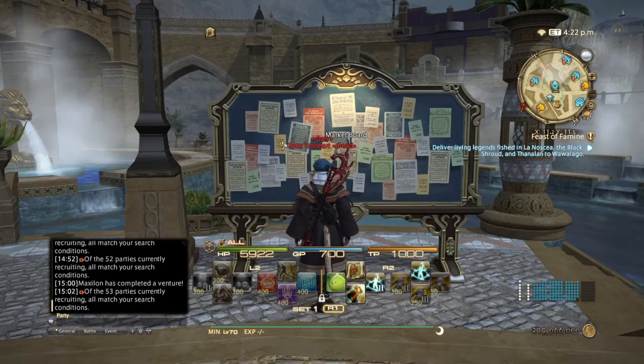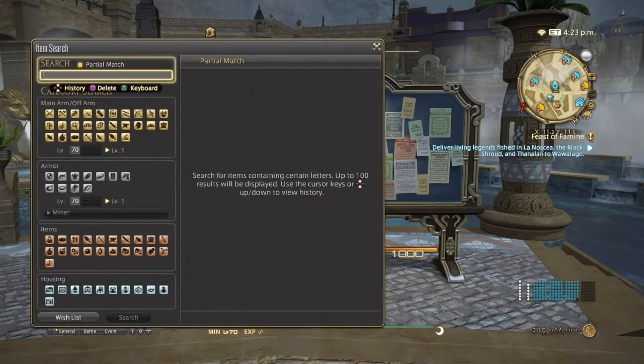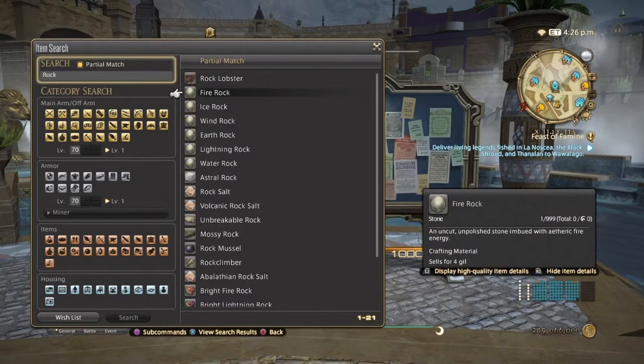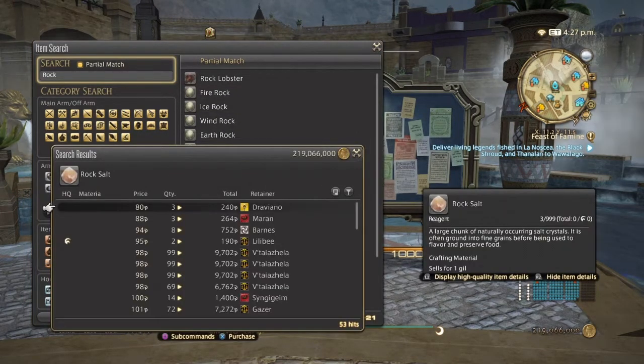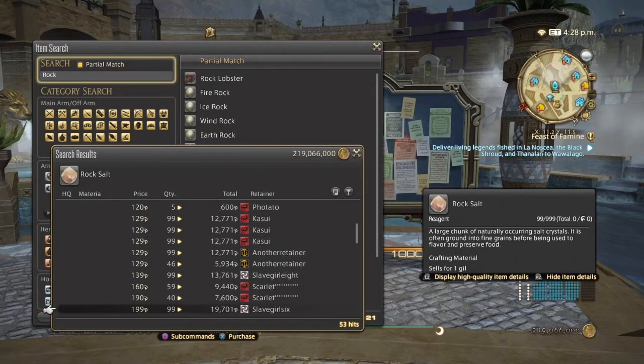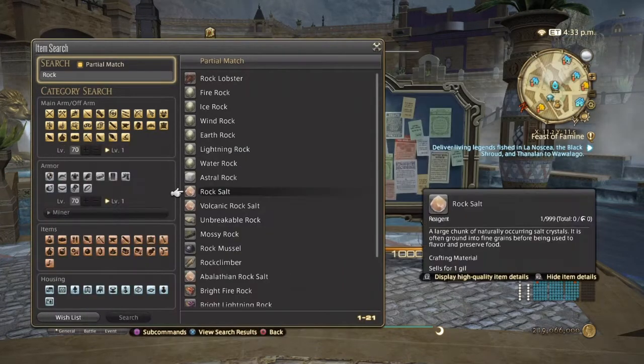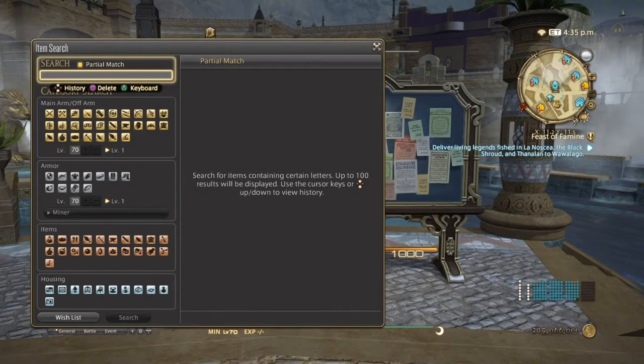Going back to miner — rock salt is used to make natron and also table salt for culinarians. It's a low-level item that's pretty cheap, but if you sell enough of them quickly you can come up with a couple thousand gil in a very short time.